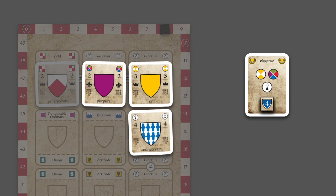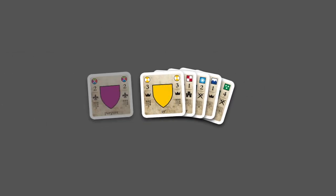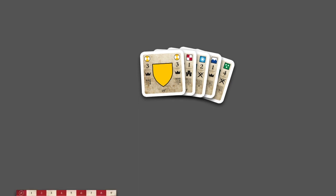If your shield contains all the elements shown on one of the distinctions, you take its top prestige marker. If you have more than seven cards in your hand at the end of your turn, you have to discard to five cards.